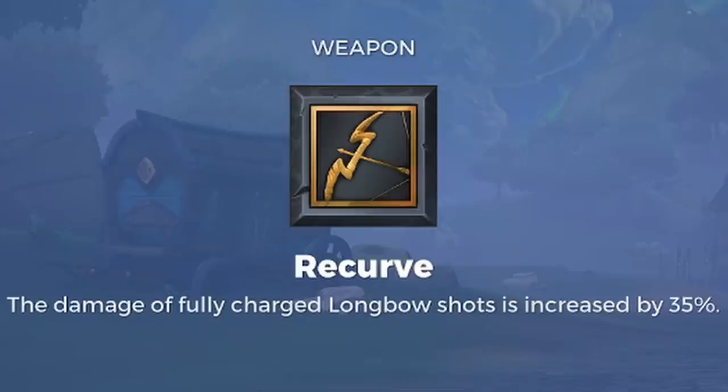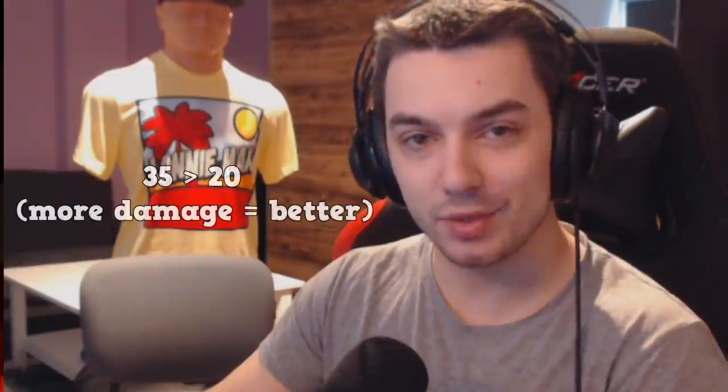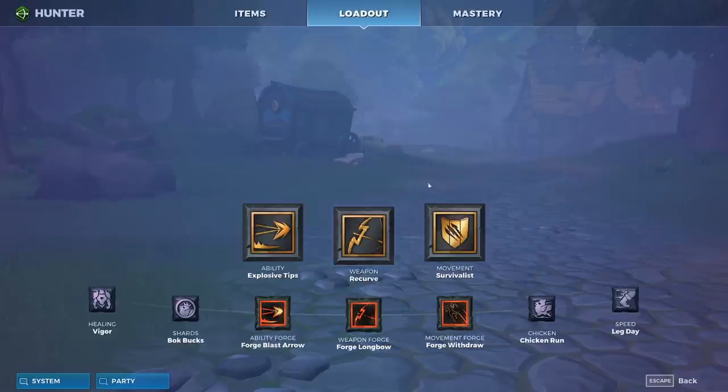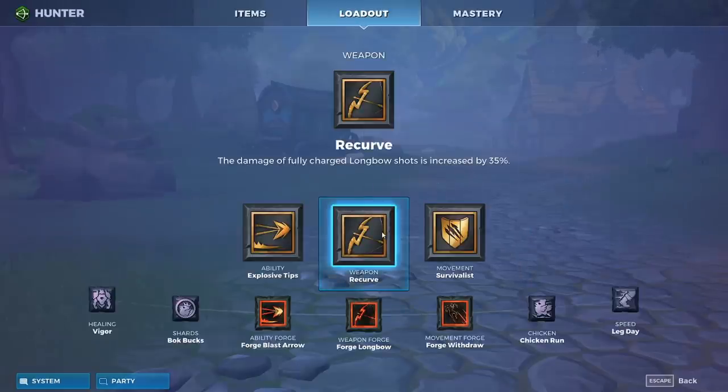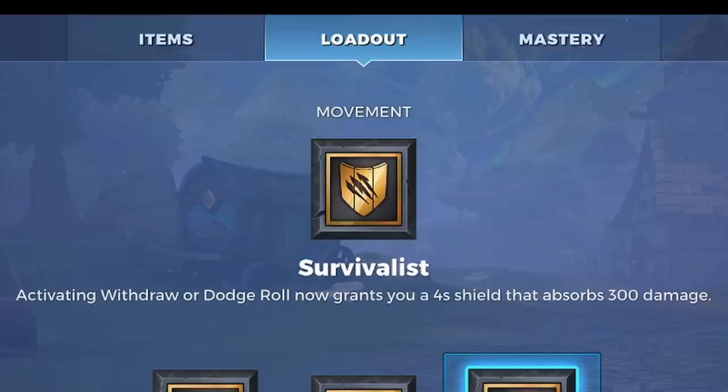Recurve increases the damage of fully charged longbow shots by 35%. Some people ask why I don't just use Hunter's Arsenal, and the answer is simple: getting 35% extra damage is better than getting 20% extra damage. Practically, this means you will always fully charge your bow unless there's really no other way — for example if an enemy would make it into cover, or is already super low and one half-charged shot will finish them. But generally, always fully charge your longbow.